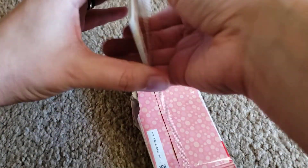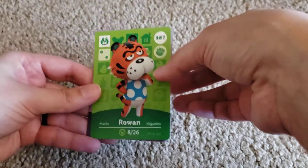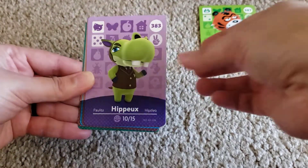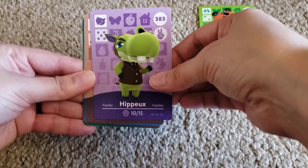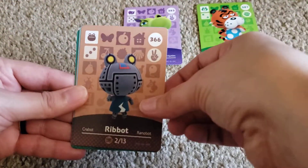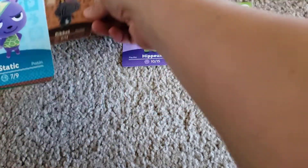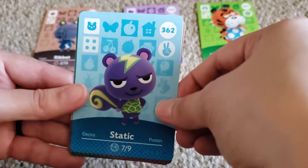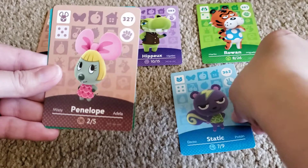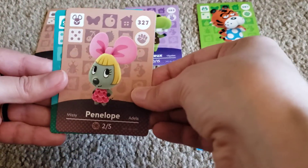We got a sneak peek of who it is. Our first one is Rowan — he's just kind of your generic looking tiger. Next is Hippox, he looks like a really goofy college professor. We got Ribot — Ribot is one of my favorites, I think I might invite him to my island, he's very cute. And we got Static, another one of my favorites. Look at him, he looks so cool. Next up we got Penelope, she's very cute with a big bow.